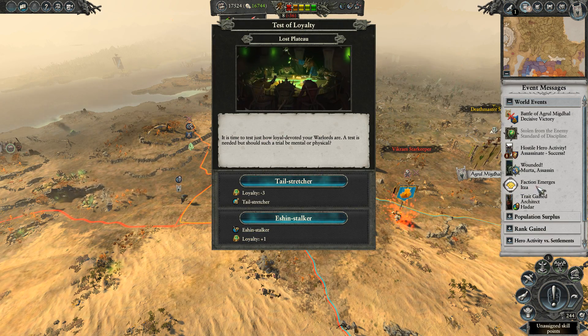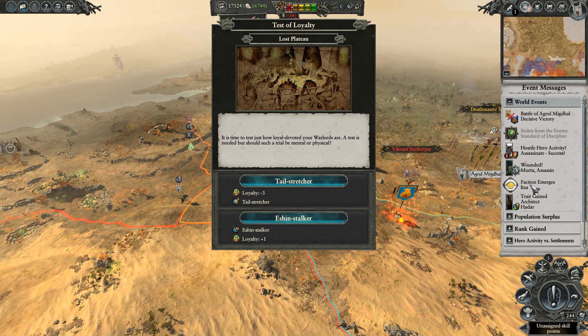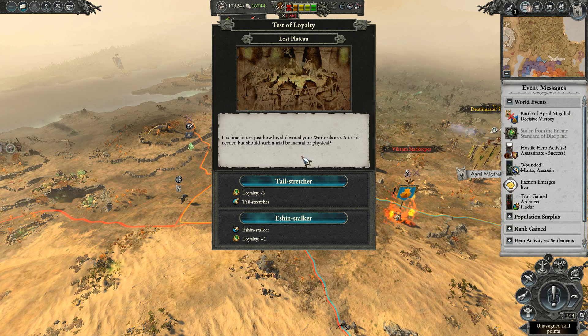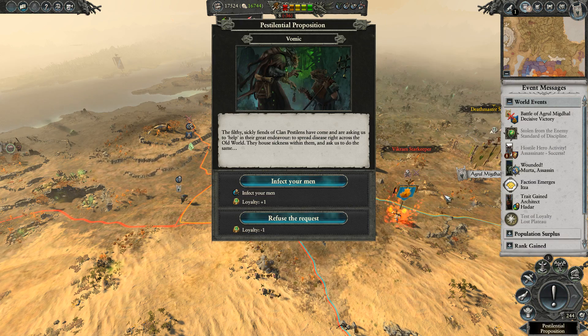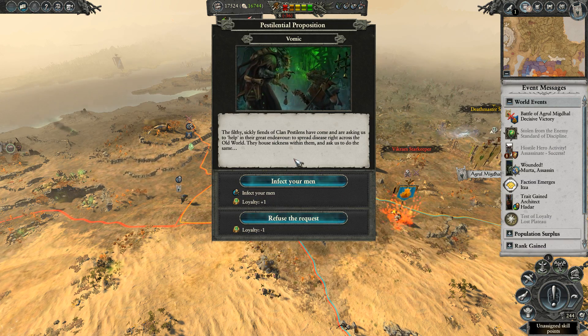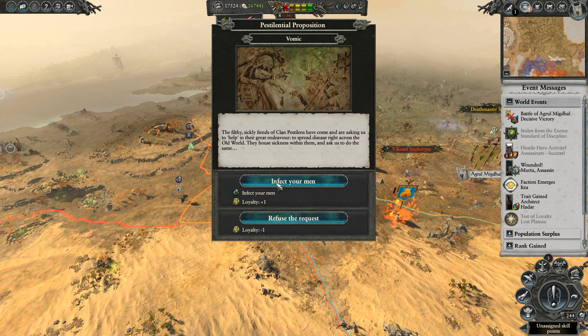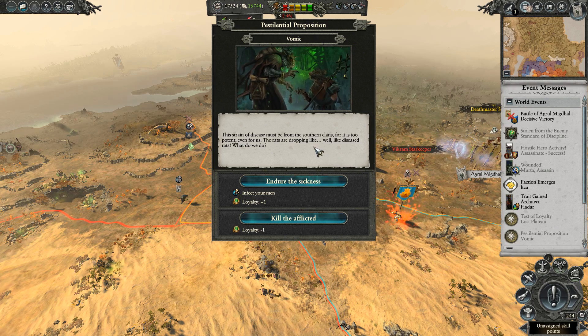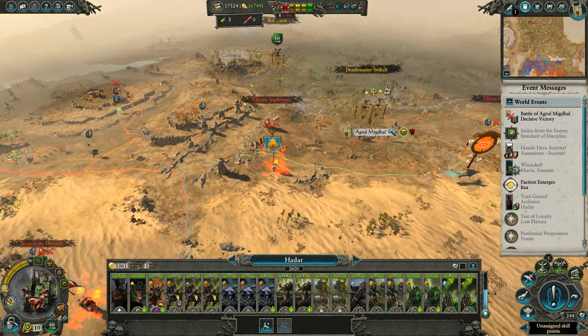Itza, which had been destroyed, has re-emerged — that means somewhere they spawned as a rebel faction. A city that used to be theirs went down into rebellion, the rebels reclaimed the city and became the faction once again. It is time to test how loyal your warlords are. Loyalty plus one? Vomik is having loyalty issues — he's also pretty far away from the fight. I think we can afford to lay down the infection on his guys — by the time he makes it to the front, he'll be fine.